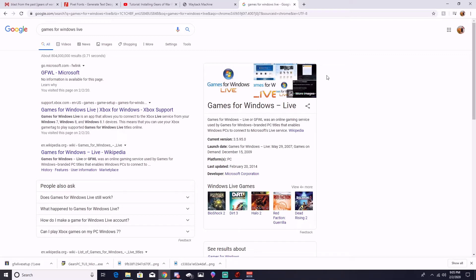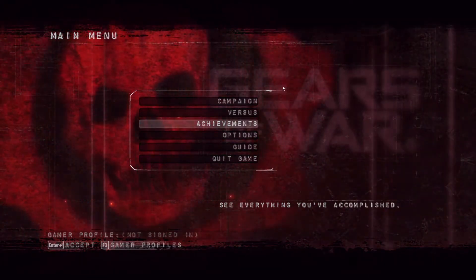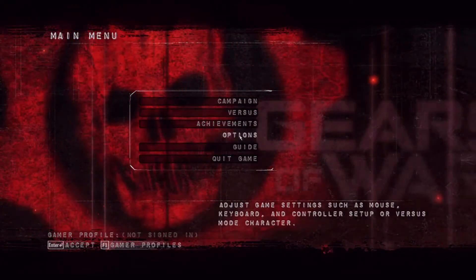After you've installed the patch, you have to go into Google and type in 'Games for Windows Live.' You should see at the top a result called GFWL from Microsoft. Games for Windows Live no longer functions properly, but you do need to download and install it so it has the correct xlive.dll file in order for the game to launch.